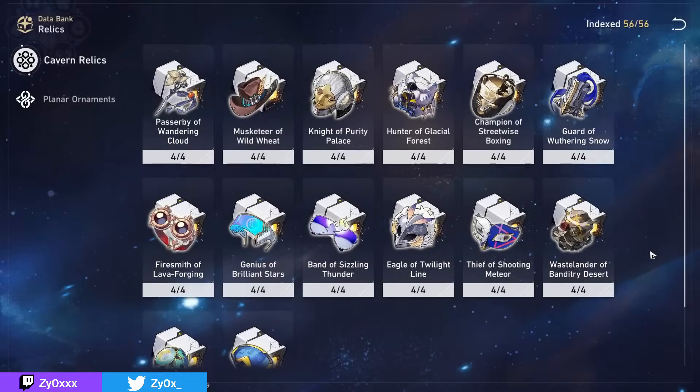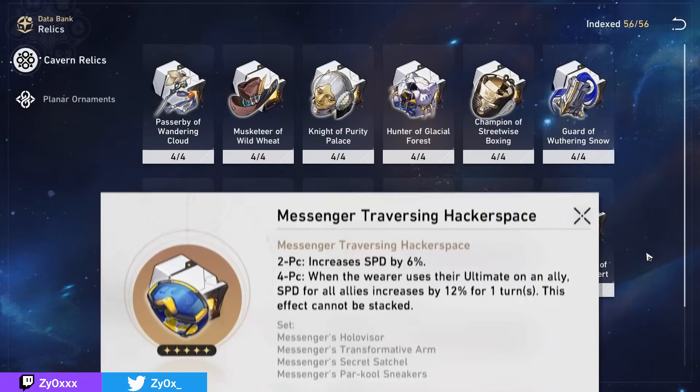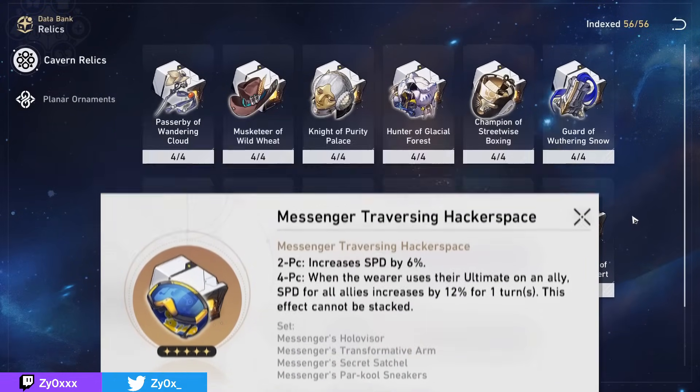Keep in mind you can also mix and match two-pieces of any of these sets, or the Space Sealing Station set, picking the ones you already have farmed that have better substats.